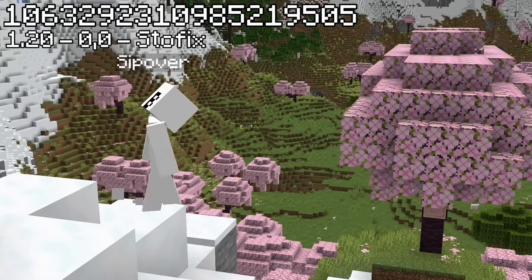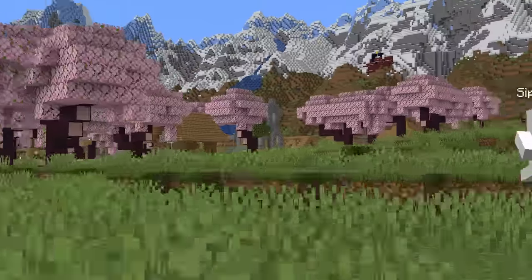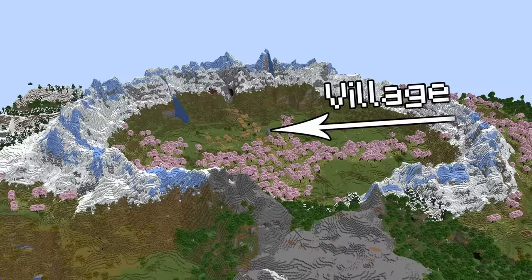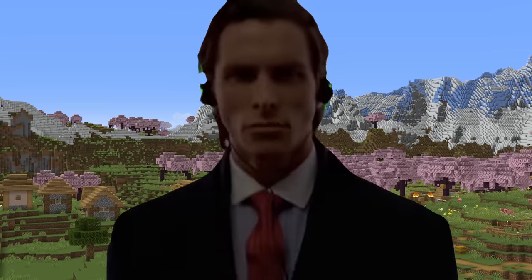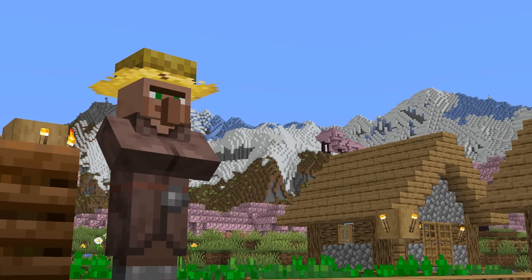This seed spawns you beside a cherry blossom biome, which when followed will lead you to a village encircled in a gigantic snowy mountain range. With a mineshaft beneath and even a ruined portal above, this is the perfect seed to start an SMP on with a gentleman.